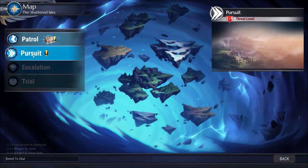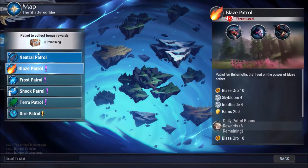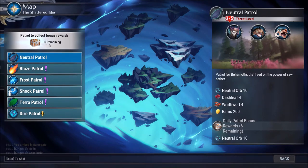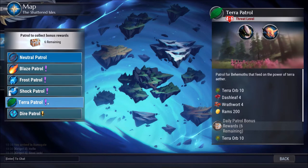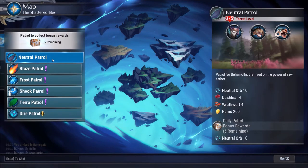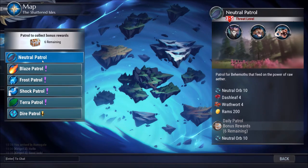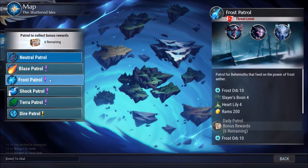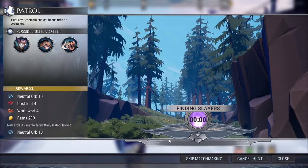Escalade — dude, I haven't even gotten here yet, holy shit. But you're going to start off with Pursuit, I believe. I haven't played this game in a little bit, but I want to get back into it, so that's why I'm doing this. So you're going to want to go to neutral patrol, okay? Neutral patrol, because it's going to give you neutral orbs. And blaze patrol gives blaze orbs, et cetera. So we're going to click this and find a hunt.